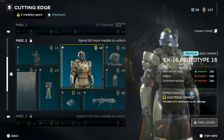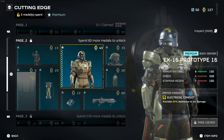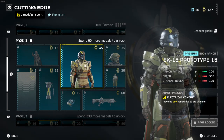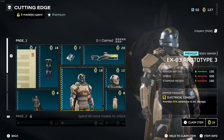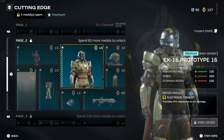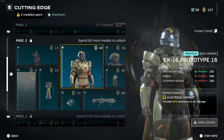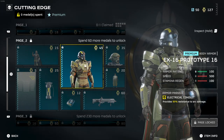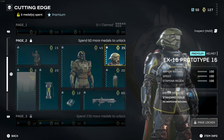On the second page we have the EX-16 Prototype 16 armor — same 'Electrical Conduit' passive, 95% resistance to arc damage. The reason these two armor types have arc resistance is probably tied to one of the new weapons. There may also be a connection to hazardous weather on certain planets — like the fire tornadoes in the Hellmire region — but that's speculation for now. There's also a matching helmet and cape.